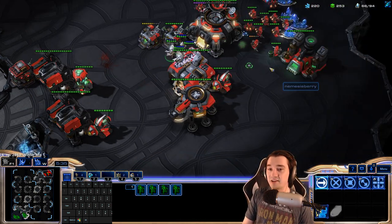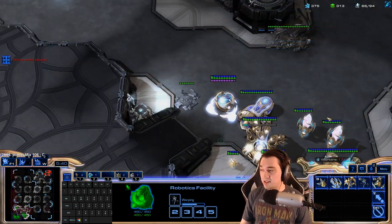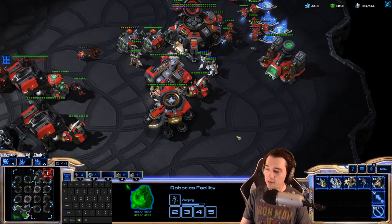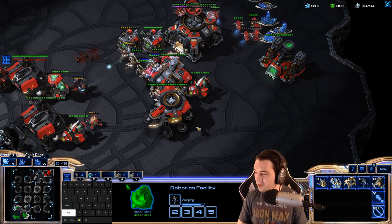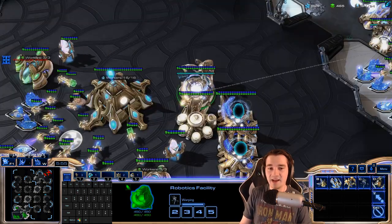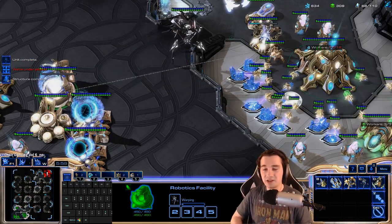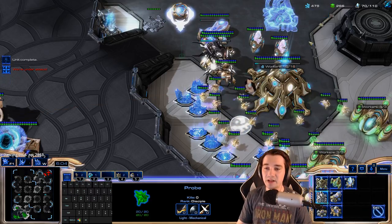I didn't get supply blocked. I continued making probes. I didn't panic. I didn't throw down cannons. I just made a few extra units and now we find ourselves gutting the main base. It's a good example of how just sticking with your guns works — you don't need to adapt to your opponent because your opponent knows less than you do, because you're watching this guide. You stick with your plan and the vast majority of the time it will carry you through. You can't get supply blocked; you've got to keep making probes, keep getting upgrades, get your gateways in a timely manner, keep warping in.